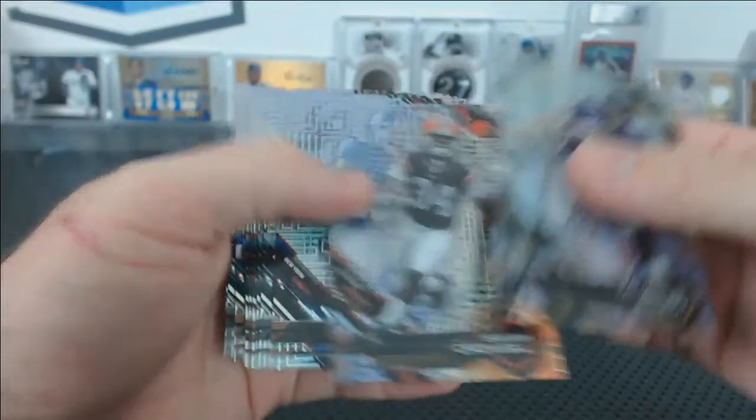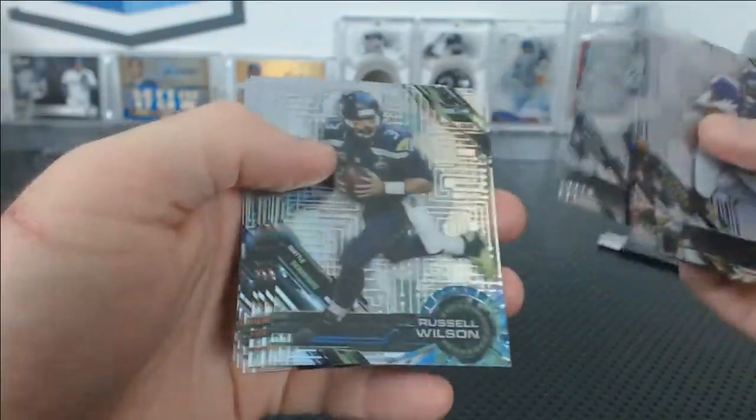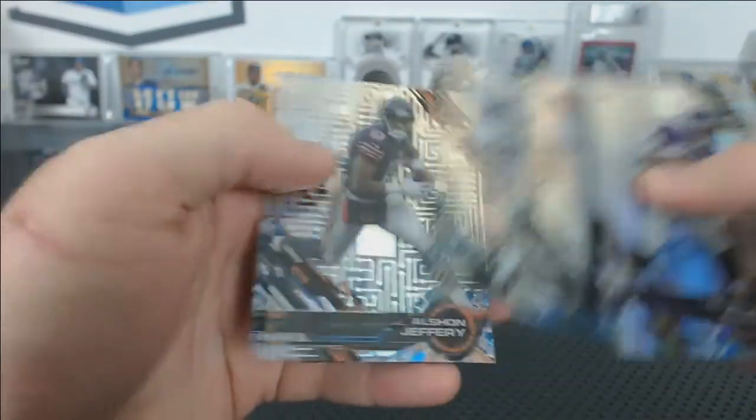And the one-per-box hits are: Allen, Crowell, Odell Beckham Jr., Clive Walford, Russell Wilson, Tony Lippett, Mike Evans, Sean Mannion, Trey McBride, Alshon Jeffrey, Emmett Smith, and Jamal Charles.